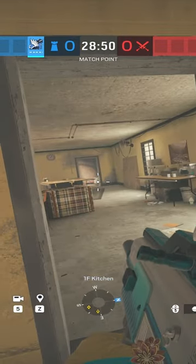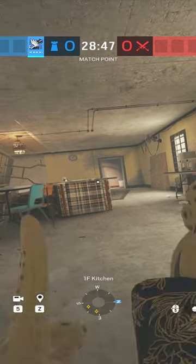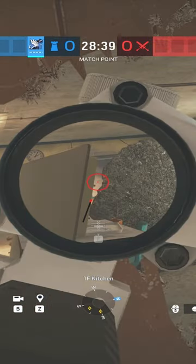If you're playing kitchen and dining, you can put an Azami barrier on this couch like this, and now you have a very tight angle that watches the dining door.